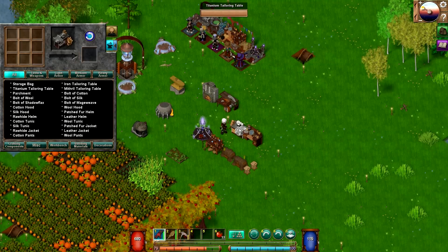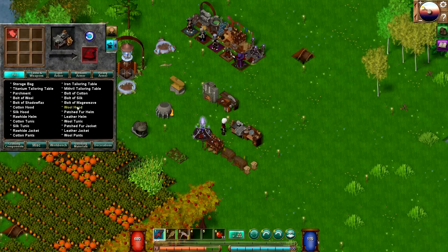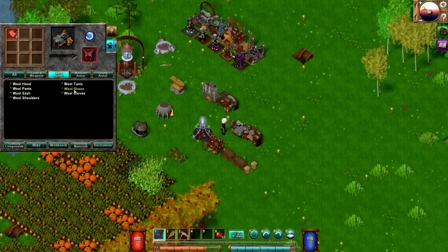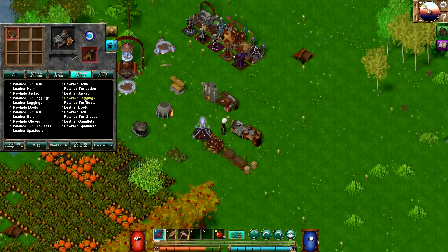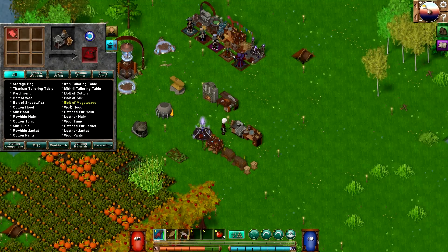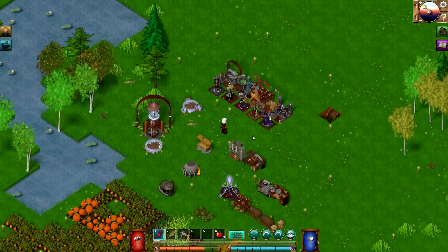Let me show you guys what I made over here. We've got a titanium tailoring table — it's a hard thing to say ten times fast. You can go through here and build all sorts of cool stuff, mostly mage-related things. If you're looking at the light armor, I think these are the mage-related ones. But there's a variety of different things in here, and you acquire various types of cloth — some merchants will actually sell them to you.